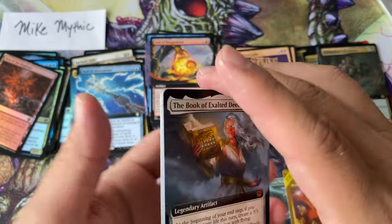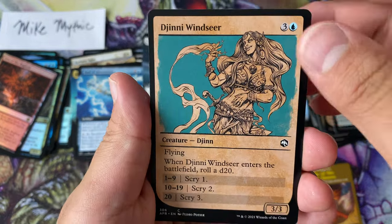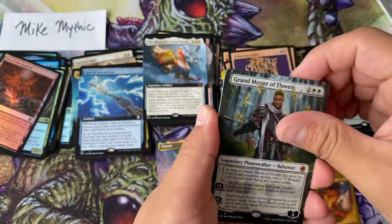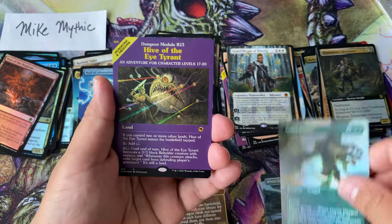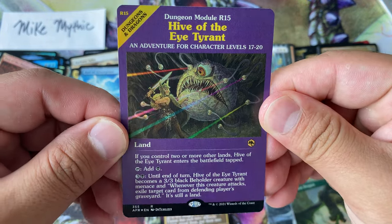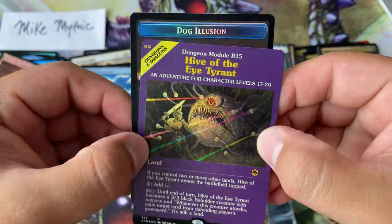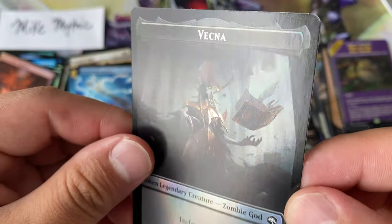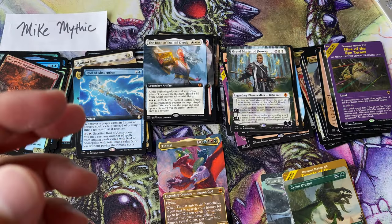It really can't be overstated that it is actually fun to open packs and have all of these cards just look good. Grandmaster of Flowers — we have the Bahamut, foil borderless Green Dragon, the foiling looks nice. And oh yes — this is going to be one of the chase rares for sure: Hive of the Eye Tyrant, foil! I really enjoy that. I don't see as many issues — I do see that little print line, I think that's something we'll never not see.